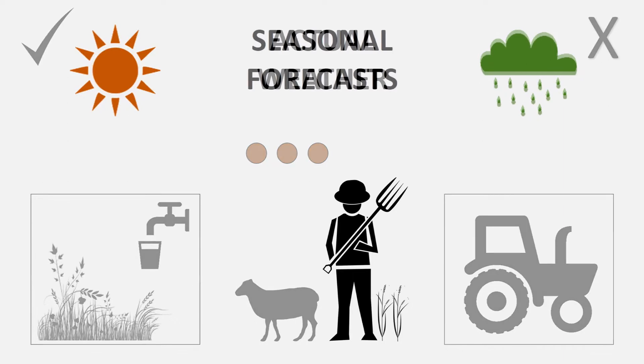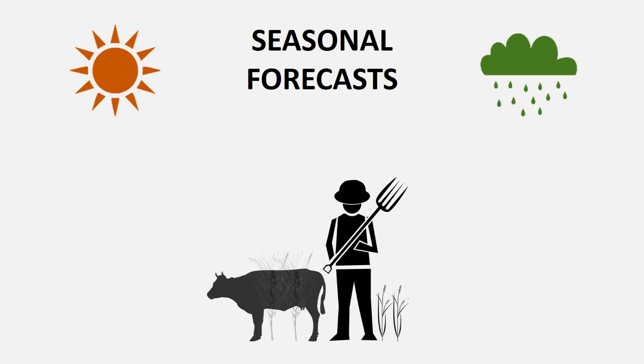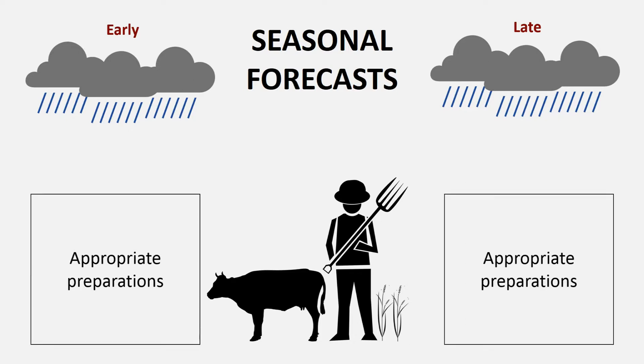You can tweak this narrative to make the game more suitable for your regional context. For example, the players can farm anything, such as sheep, sorghum, or cattle. Also, instead of focusing your seasonal forecasts on dry versus wet conditions, you could focus them on the early or late onset of the monsoon or rainy season, and indicate appropriate preparations for each condition. Tailor these aspects of the game to make it as relevant as possible for your region.